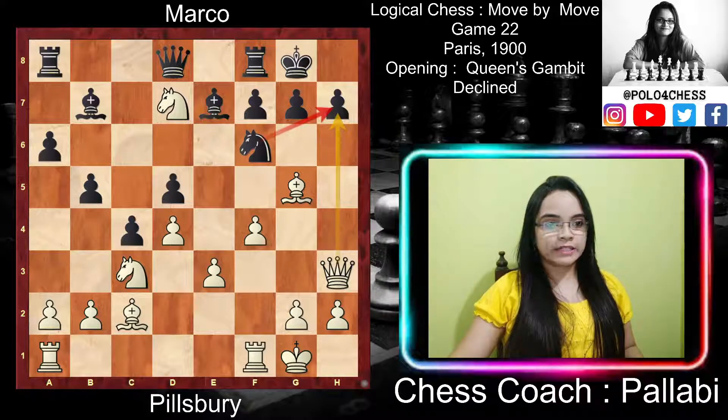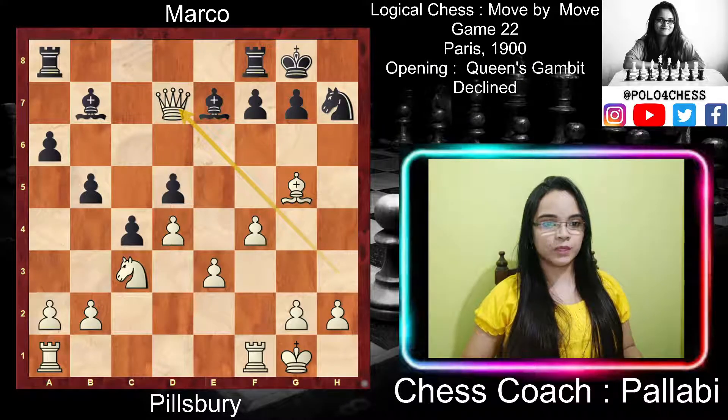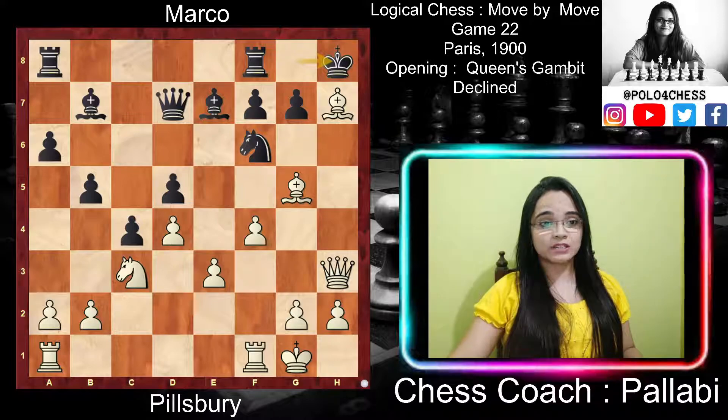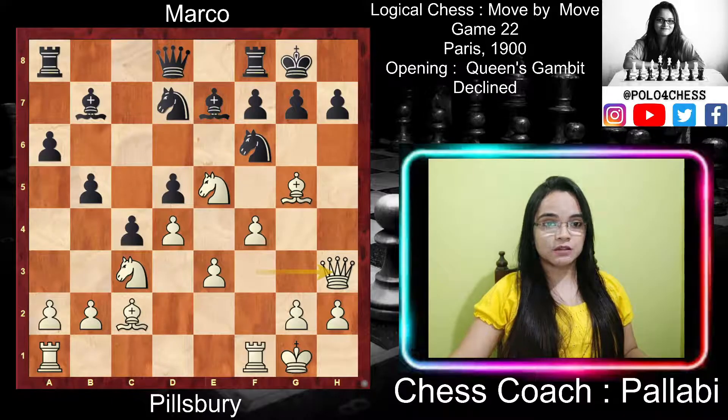After Nxd7, if the queen captures on d7, then Bxh7 check, Nxh7, and then Qxd7 gains white the queen. After Nxd7 — obviously not Nxd7 because Qxh7 is immediate checkmate — and after Nxd7, Qxd7, Bxh7 check, and if black plays Kh8 then Bf5 check is a discovered check, and after Kg8, Bxd7. Either way white gains the queen.